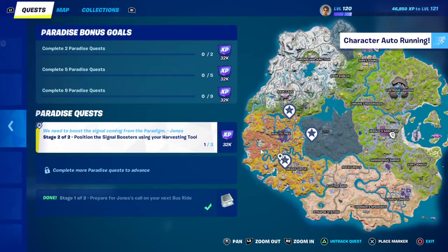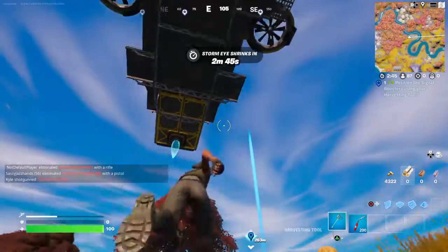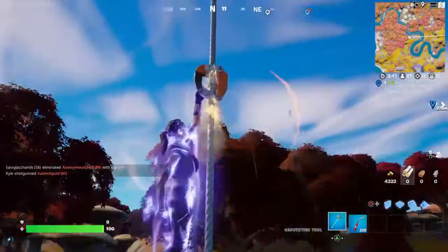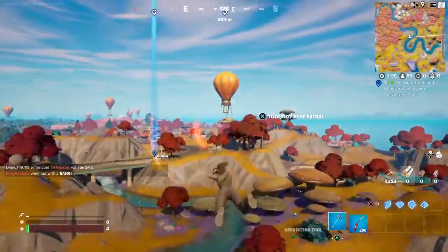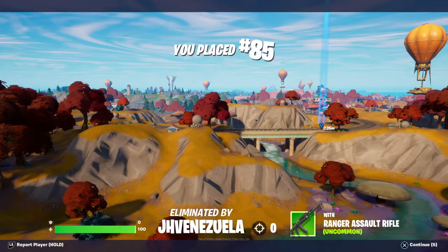There's one near Greasy we should go get. It is as simple as that. Actually, I could have flown over there — let me try that. I don't have a weapon, so this is only going to end well for me. Here we go — oh, he got me. But yeah, that's how you do it.